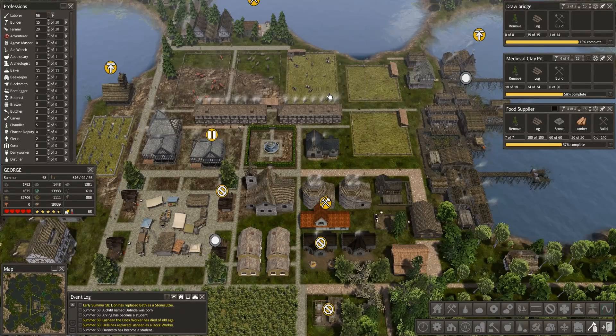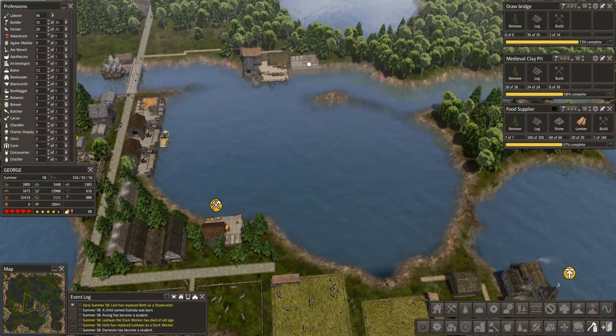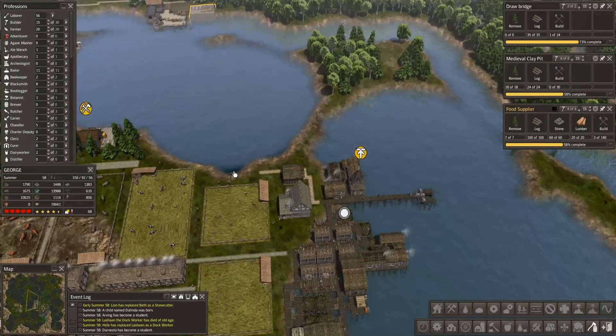Dismiss. Are we good on traders? You're being built, you're being built, you're leaving, you're being taken out. Yeah, we're good there.